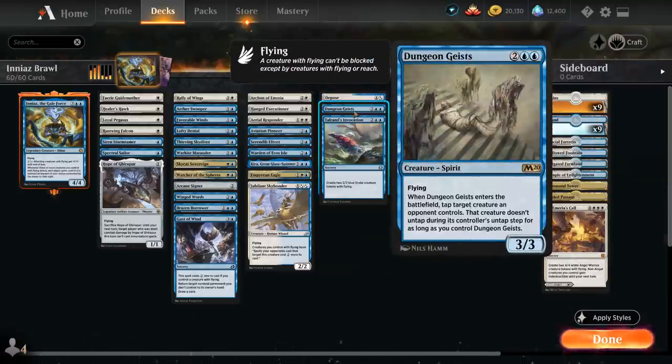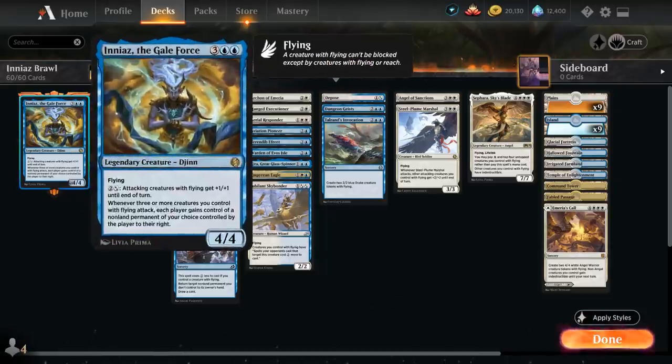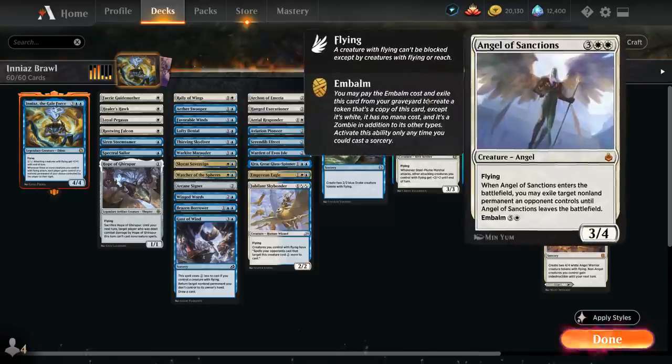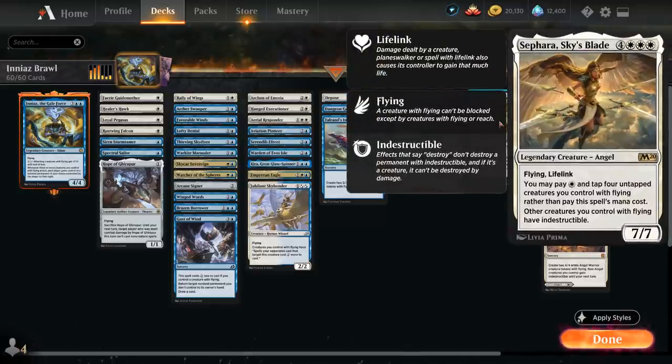Dungeon Geists gives us a bit of removal by tapping down a creature until the Geist leaves the battlefield. At five mana — and we don't want too many five-drops since we already have Ineas at five — we've got Steelplume Marshall from Jumpstart, a 3/3 Flyer that when it attacks gives our attacking creatures with flying +2/+2 until end of turn. We've also got more removal with Angel of Sanctions, which can also be embalmed out of the graveyard. And last but not least, Sephara, Sky's Blade, which we can play for just one mana if we tap four untapped creatures with flying we control, and gives our flying creatures indestructible as well as being a 7/7 flying lifelink.